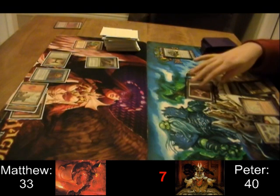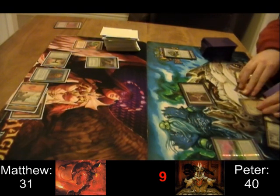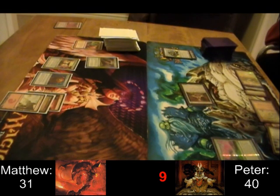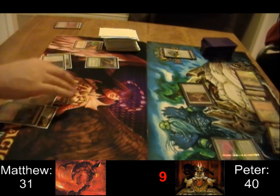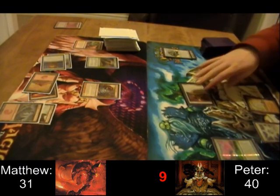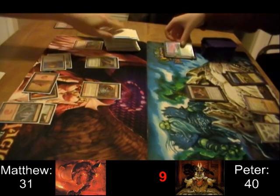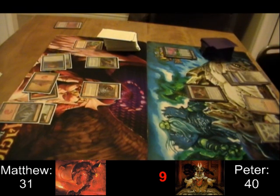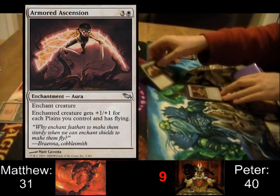Peter is threatening quite a bit of general damage — he's already up to nine. And there's a Memory Jar; like I said, he's really low on cards in hand, so that's going to give him a huge boost next turn. And the aforementioned Charmbreaker Devils — probably my favorite card out of Innistrad, definitely an underrated card for EDH red. That thing is just really good. There's a Shattering Spree in the graveyard, so that's going to come back. However, the Memory Jar is going to potentially put more instants and sorceries into the graveyard. Charmbreaker Devils does insane damage and has utility you don't get often in red — returning cards from your graveyard. I like it a lot.